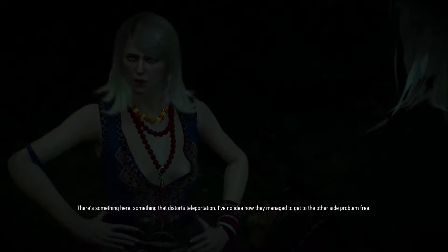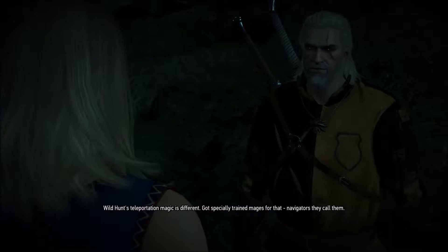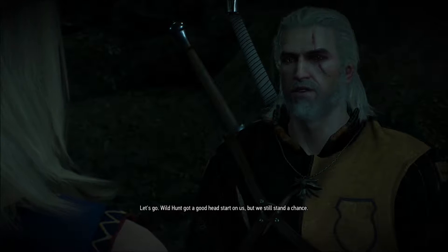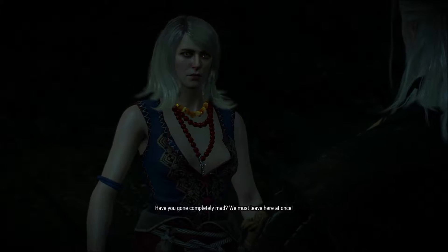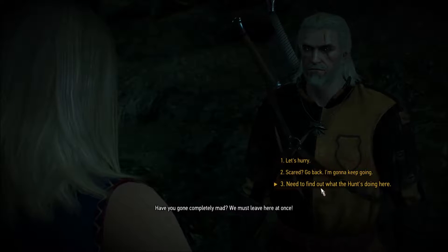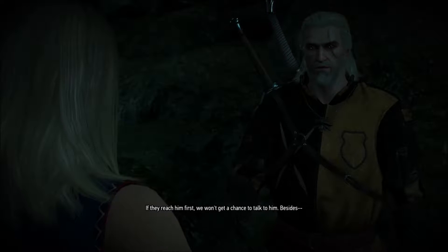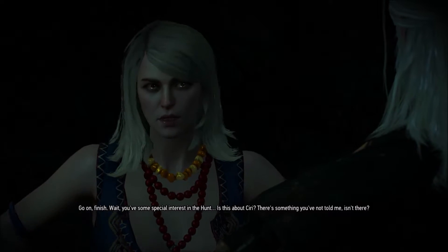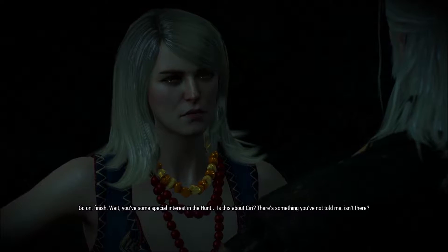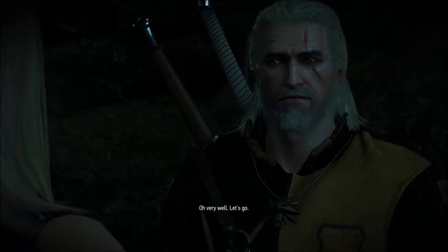Monster's nest. Igni, perhaps? 'Do you know the diseases they spread?' 'Could have annihilated them with one spell.' 'Fine, won't say anything.' 'So what happened to you?' 'There's something here - something that distorts teleportation. I've no idea how they managed to get to the other side problem-free.' 'Wild Hunt's teleportation magic is different - they have specially trained navigators.' 'I'll not risk that again. Let's go - Wild Hunt got a good head start but we still stand a chance.' 'Have you gone completely mad? We must leave here at once.' She's a little upset. 'I've got to know what the Wild Hunt's doing here.' 'But we came to find the elven mage, not fight the Hunt.' 'If they reach him first, we won't get a chance to talk to him. Besides—' 'Is this about Ciri? Come with me and maybe I will tell you.' 'I'm beginning to feel sorry for Triss and Yen.'